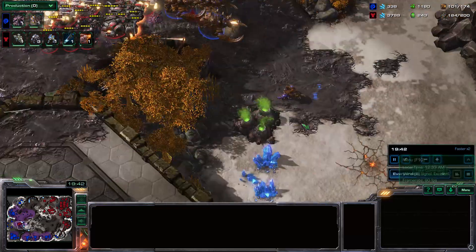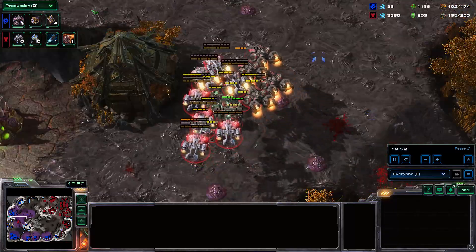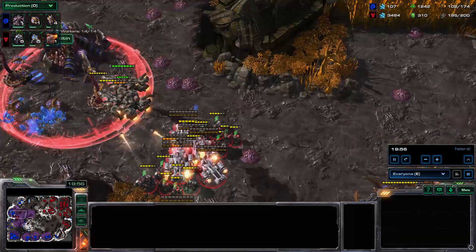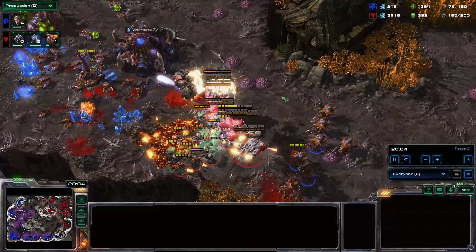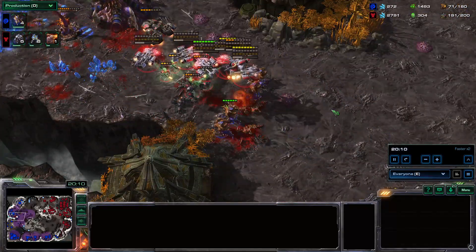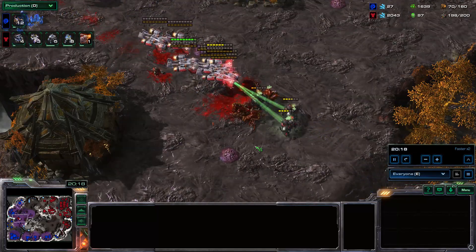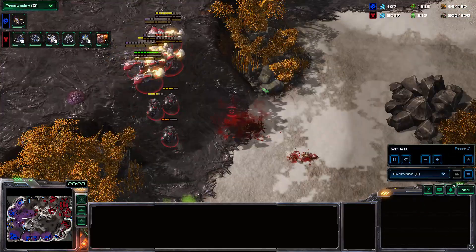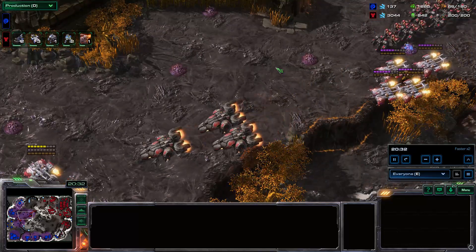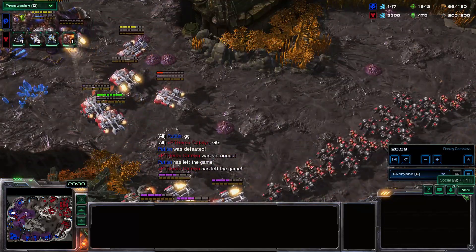I'm thinking to myself, where are all your other units? I'm actually getting plus 3 vehicle weapons, which is a mistake — this should be ship weapons. He tries to take advantage of the fact that they're not in the right position, which they aren't. But the Bio count and having the upgrade lead I do... the reinforcements show up and this is where the game just spirals. That was one of my more recent games — a bit of a highlight game.